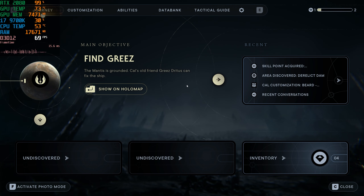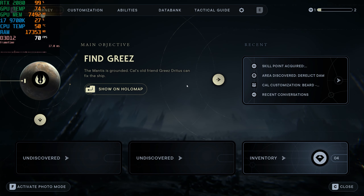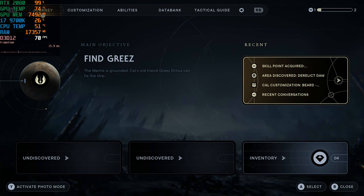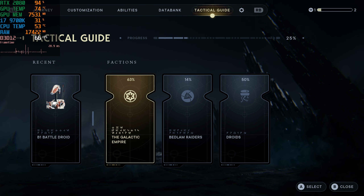Welcome back to another Jedi Survivor video. EA just dropped a new update on the game today — it was like a 3 GB update. It has improved some performance for non-ray trace rendering. So if you just turn off ray tracing and play the game, the performance should be improved. Let's see if that's actually the case.